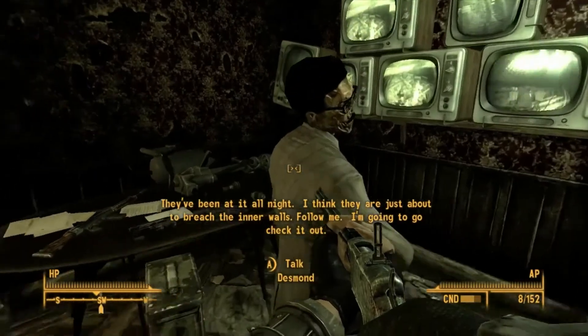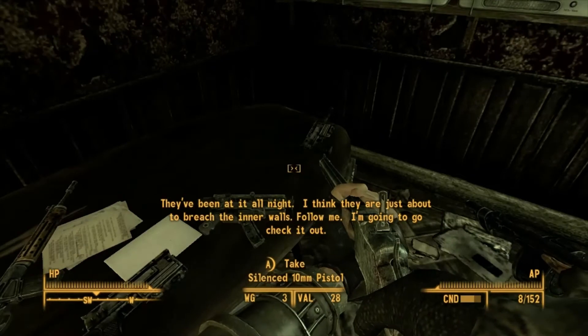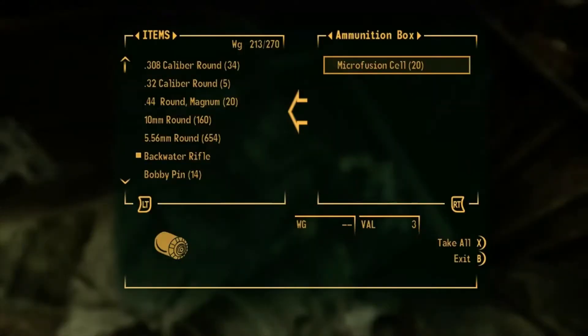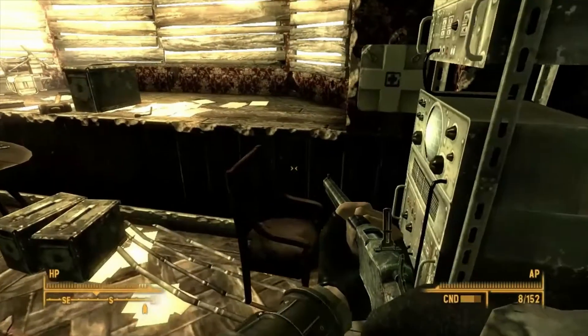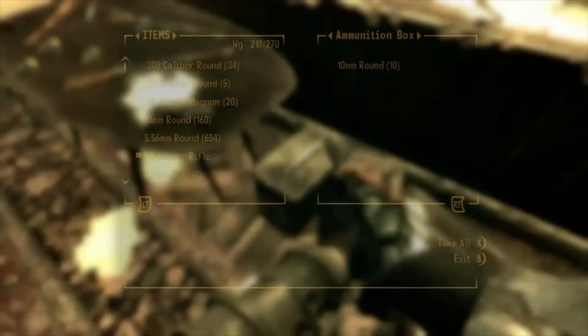They've been at it all night. I think they are just about to breach the inner walls. Follow me. I'm going to go check it out. Give me a second. You've got a lot of ammo here and I want some of it. Darts - I don't even have a dart gun yet. I'll take the grenades, I'm going to sell them but I'm not going to keep them.